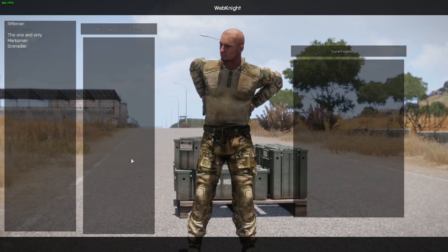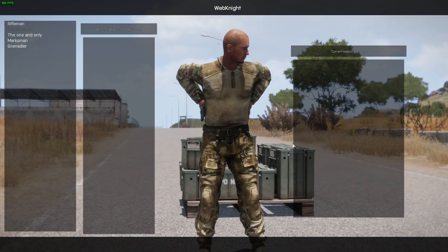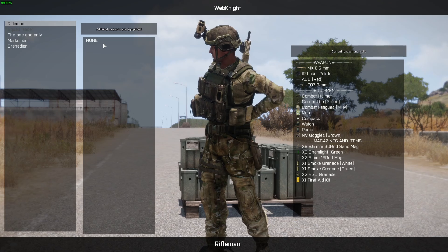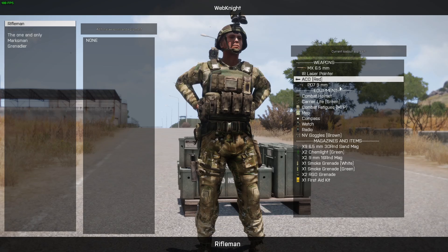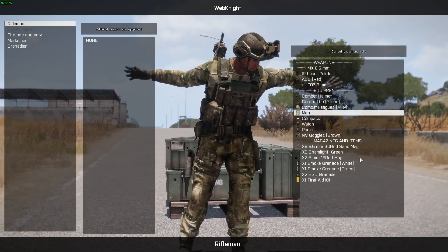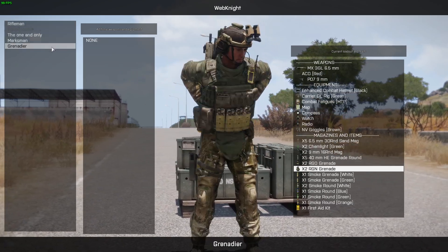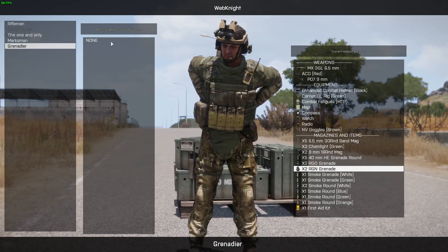This is how it looks like. On the left you have the kits, you have the current loadout. For example, let's click on the Rifleman. We don't have any additional equipment here. And the current loadout — we have a mech, a bunch of attachments, a pistol. You get the point. We can click here and select different ones, and as you can see, those do not have anything.